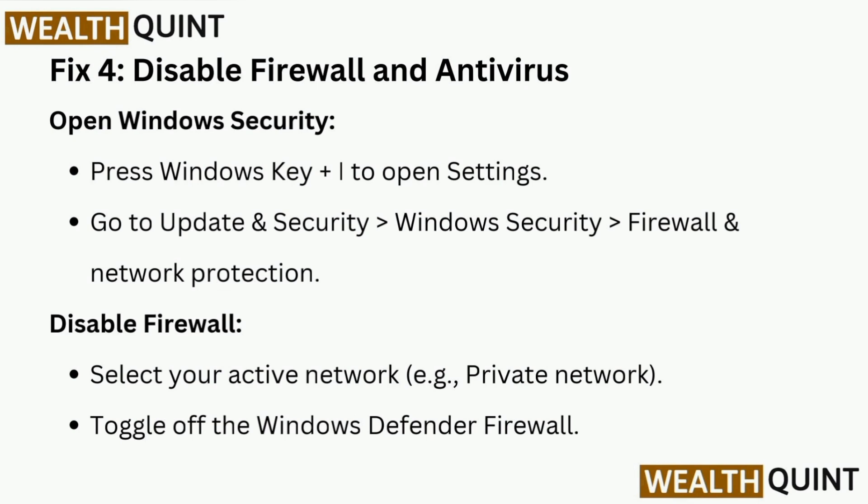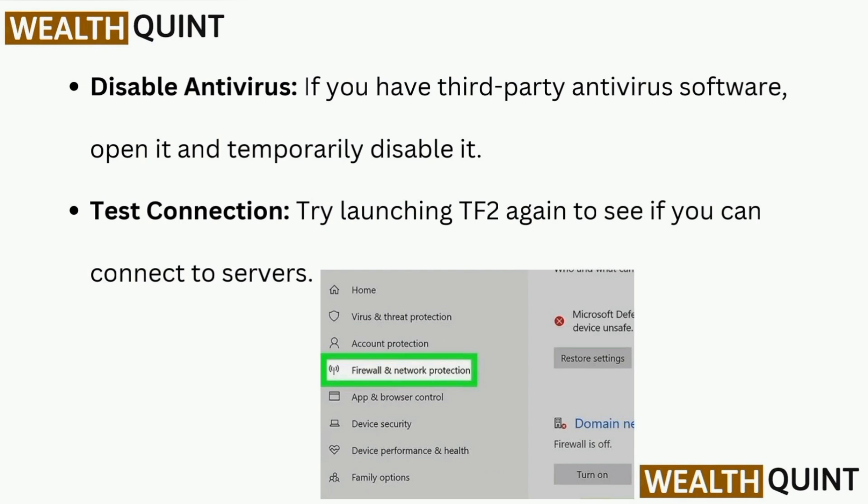Fix 4 is to disable your firewall and antivirus. Open Windows Security by pressing Windows key + I, go to Update & Security, then Windows Security, then Firewall & Network Protection. Select your active network and toggle off Windows Defender Firewall. If you have third-party antivirus software, open it and temporarily disable it.